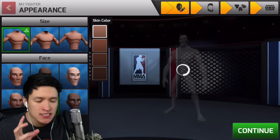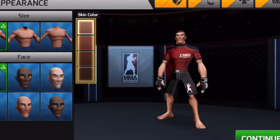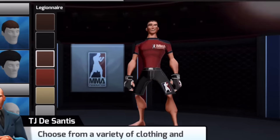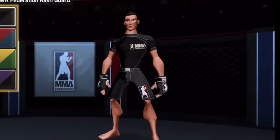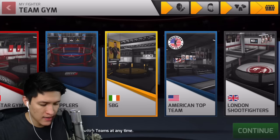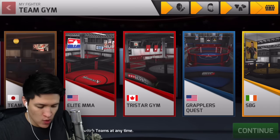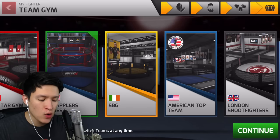Okay, so first things first, let's customize our own character. Alright, we got our character. Now we get to choose our home turf, I guess. What should I go for? I mean, for the suit I kind of want Spiderman's. So for the home turf, let's go with Captain America.